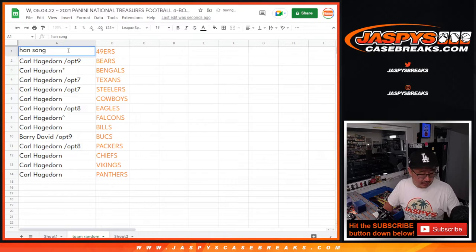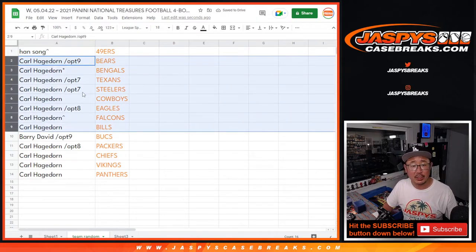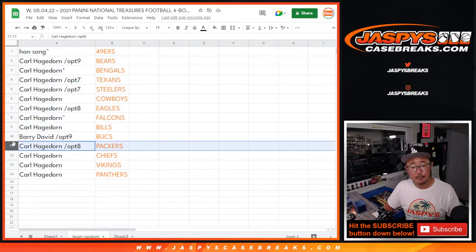Congrats — we'll put a little rooftop next to your name so you know you won that spot from this filler. Carl, you got a bunch of names here: Bears, Bengals, Texans, Steelers, Cowboys, Eagles, Falcons, Bills. Barry David has the Bucs, and Carl has the rest: Packers, Chiefs, Vikings, and Panthers.